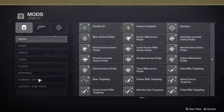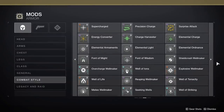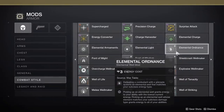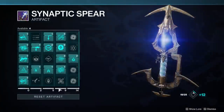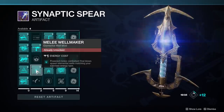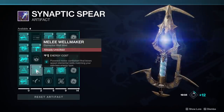We need to generate Void Elemental Wells to make our Volatile rounds happen, or we need to rely on other people — but we don't want to do that. So how do we make our own? We need an Elemental Well Generator mod. There are a few in the game, but if you don't have them you're just going to need to go off of what's in the Seasonal Artifact. Unfortunately there is only one in the Seasonal Artifact, which is Melee Well Maker, making a well when you get a charged melee kill. The well type will be for whatever your subclass is — in this case we want Void.